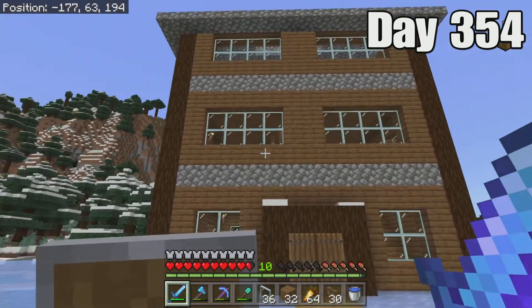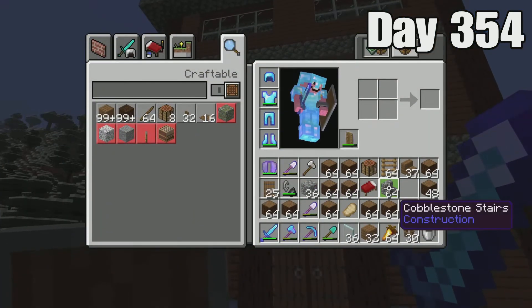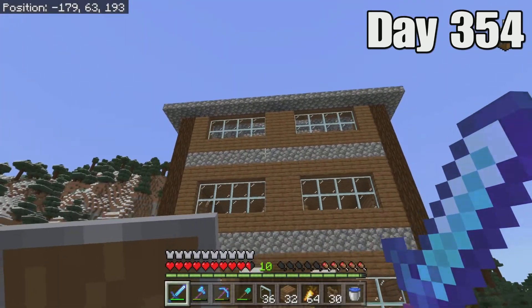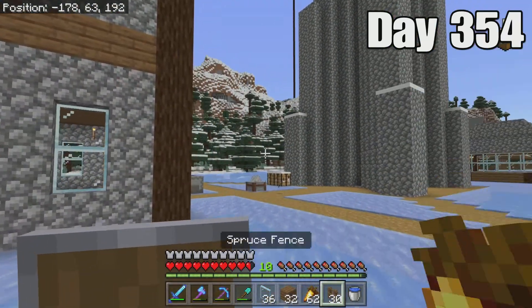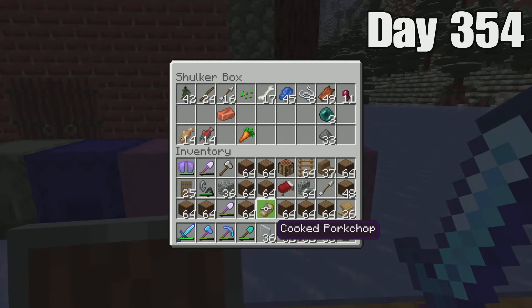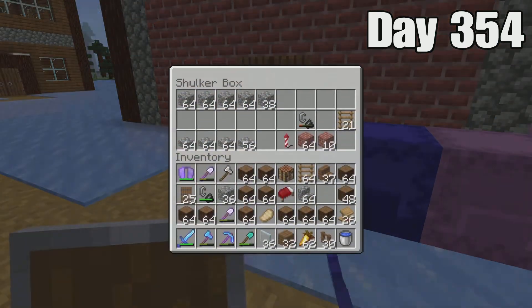There's a new house in town and it belongs to whoever moves in. Look at all the wood I got and I have nowhere to put it. And that's also not all — look at our new food source: golden carrots! Colby doesn't know that yet, but our new food source is golden carrots.